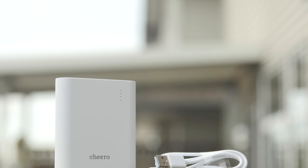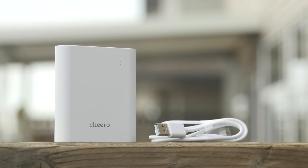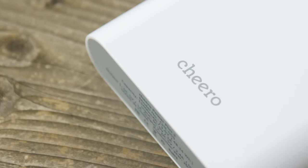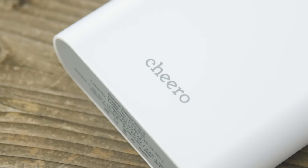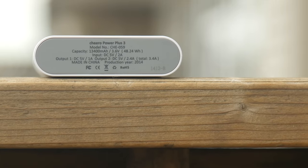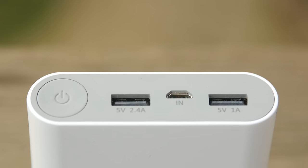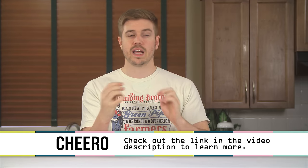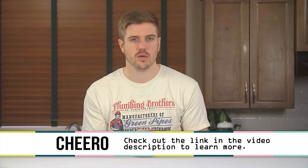Our friends over at Chiro have an awesome high-capacity battery bank to show off: the Power Plus 3, a 13,400 mAh battery bank featuring a rounded design with a slightly sticky texture for a solid grip. All battery cells are made by Panasonic in Japan for high quality, durability, and safety, which also enables great capacity in a compact size. It's available for $39.99 on Amazon, and the first 3,000 buyers also receive a 60cm Chiro lightning and micro USB dual connector cable. Check the link in the video description below.